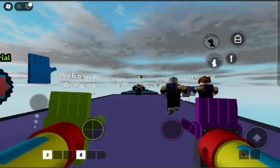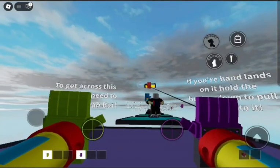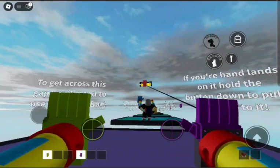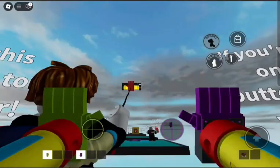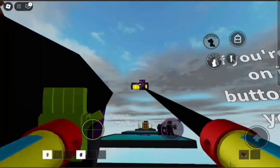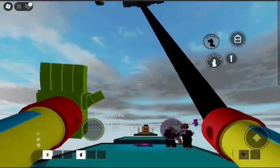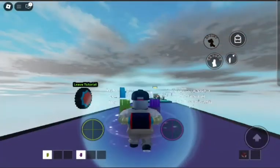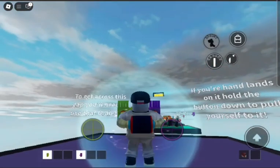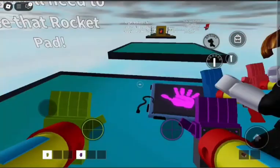I'm going to use the sprint button for a better running start. I'm just gonna do what this guy did — grab on. My hand keeps on missing the grab bar. I saw this guy smack the grab bar. Something is wrong with my hand. He ran back, then went and swung. I think it's because I was crouching — so that's why it wasn't working.